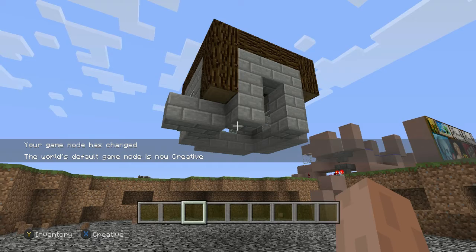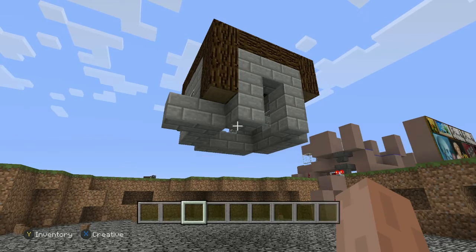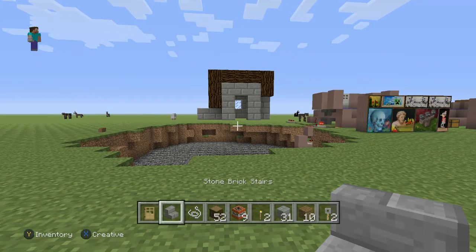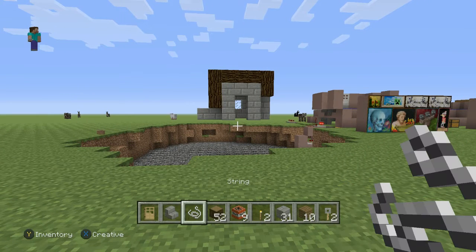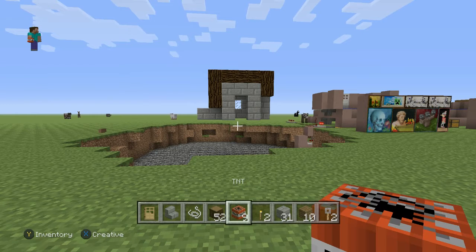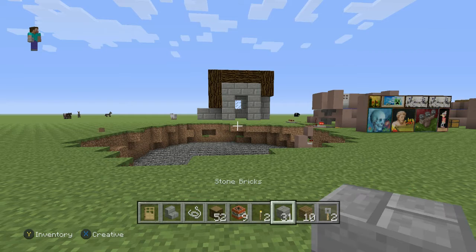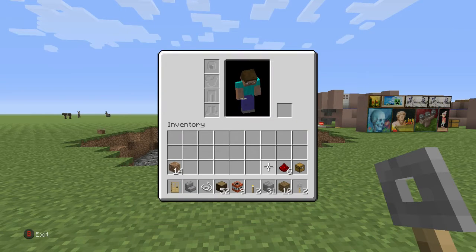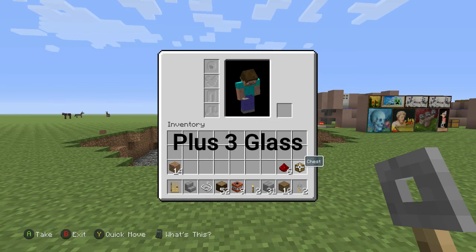So now I just went back into creative mode and I'm going to gather the materials we need to build this. What you're going to need is 1 door, 1 stair, a piece of string, 52 wood of choice — I'm going to be using spruce — as many TNTs as you want (I'm going to be using 9), 2 or so torches, 31 stone bricks, 10 planks, 2 tripwire hooks, a few pieces of redstone, and one chest.